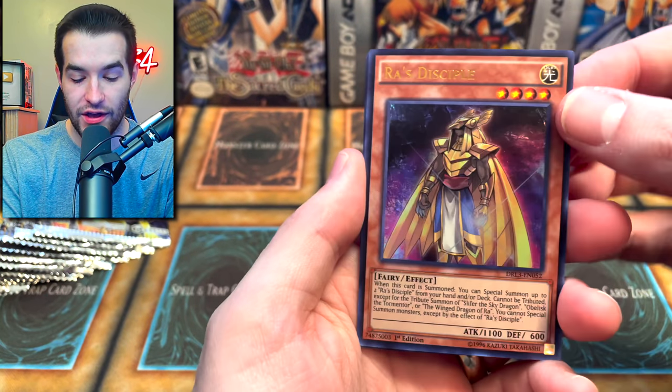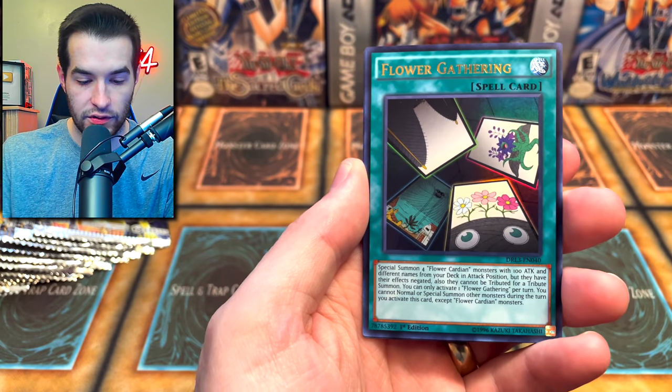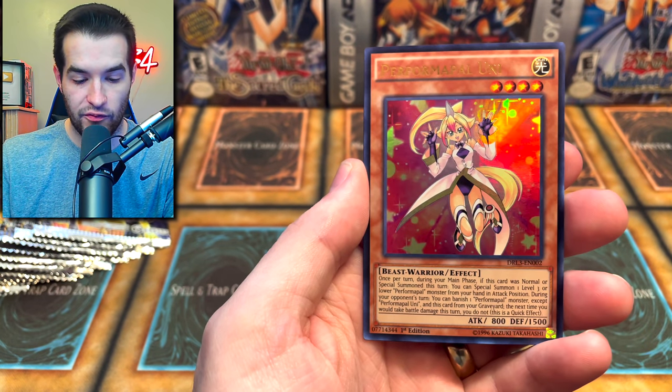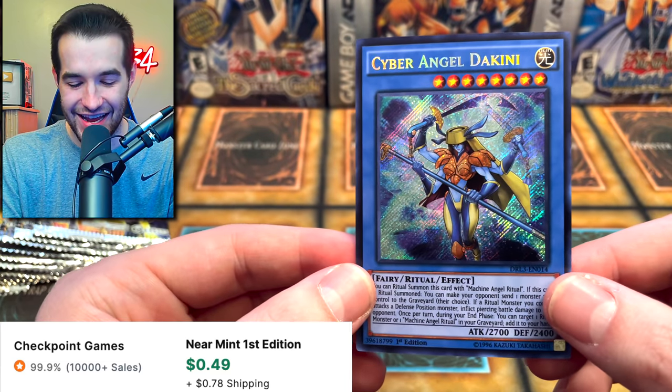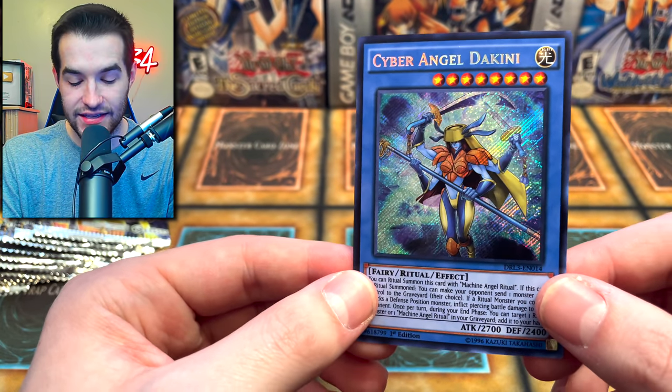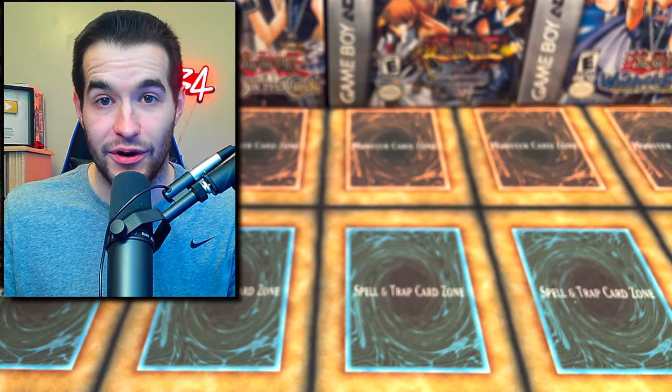Unleashed — let's unleash the power! Raw's Disciple — this is a cool one, I love to see that. We've got the Rocket Hermos, Flower Gathering, Formal Pal Uni, and the Cyber Angel Dukini. Classic 2017-2018 Duel Links throwback — if you played around that time, you will never forget Cyber Angels.